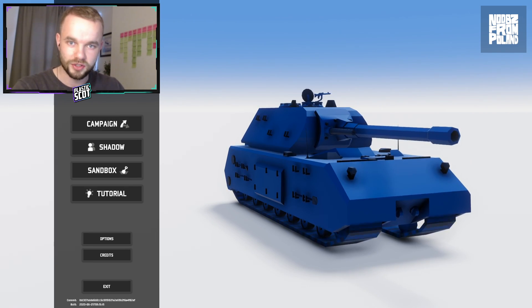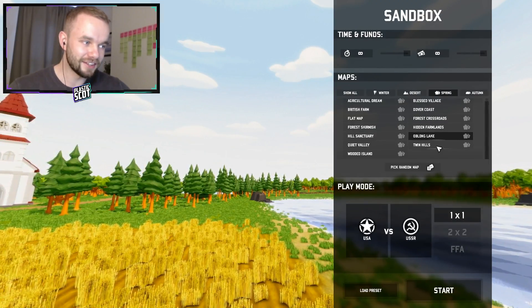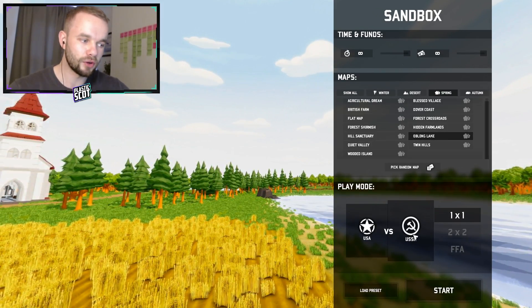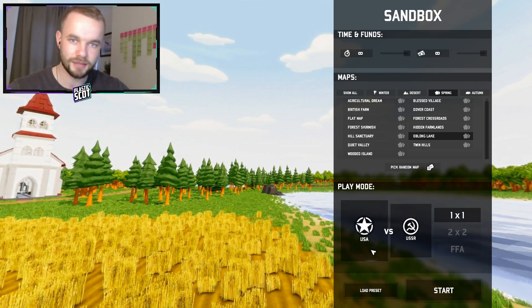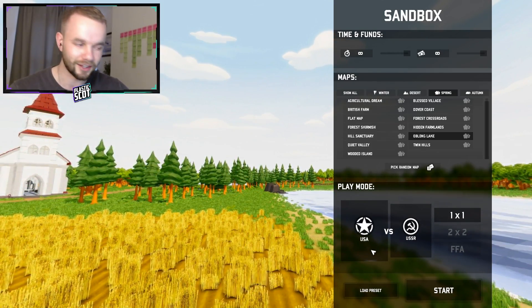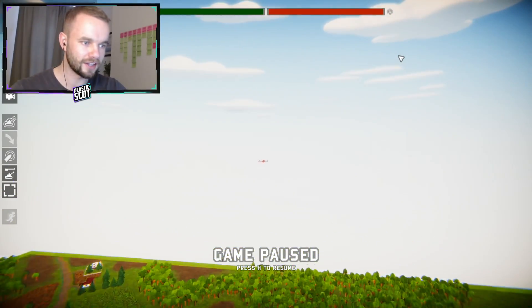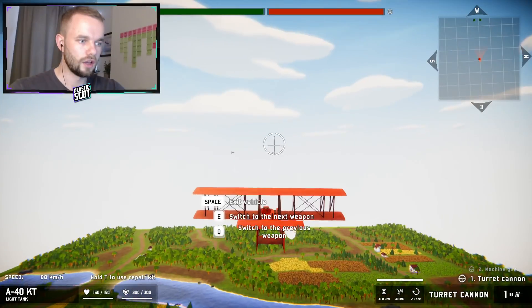It's been really cool to see all the support. To recreate the lake they fall into, we're going with the oblong lake map, unlimited money and unlimited time. We're going USSR to unlock the flying tank vehicle, and USA because they need to shoot down the flying tank — or hopefully not. We're going with two jet fighters for the Americans to recreate those drones, and of course our flying tank unit for the USSR.